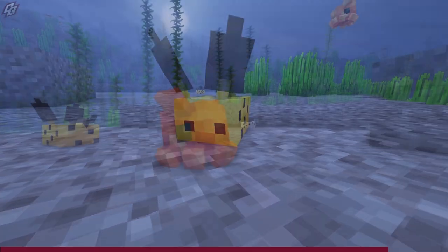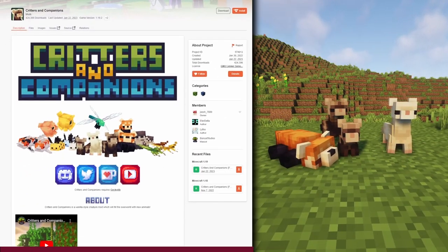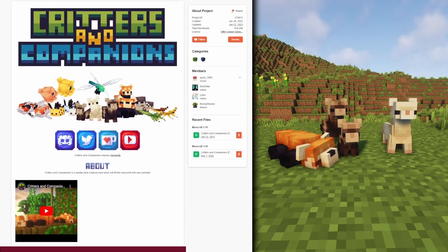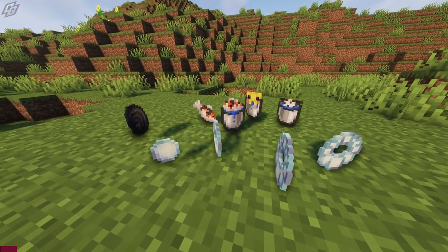I hope you're all ready to experience maximum cuteness delivered by the Critters and Companions mod. Load up a 1.19.2 Forge or Fabric world to begin your adventures with these 8 animals. We'll start with the mobs and then swiftly cover the few items near the end.